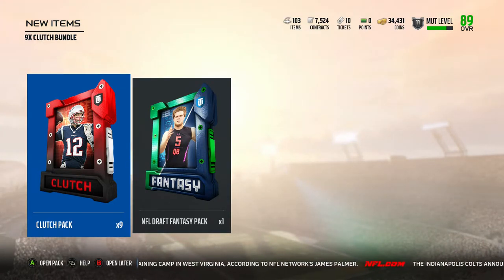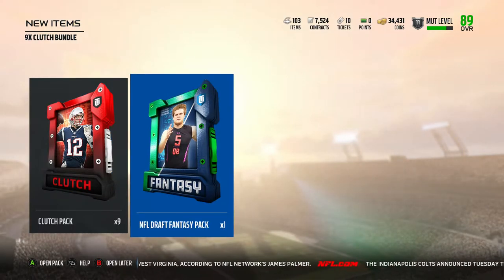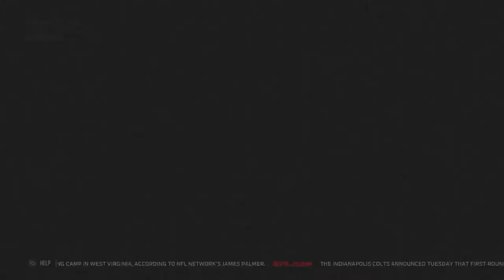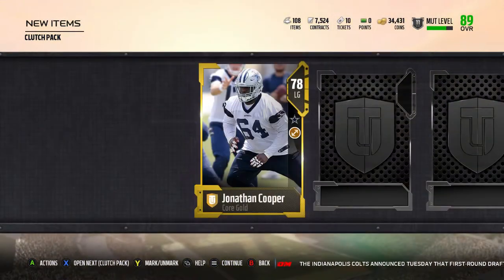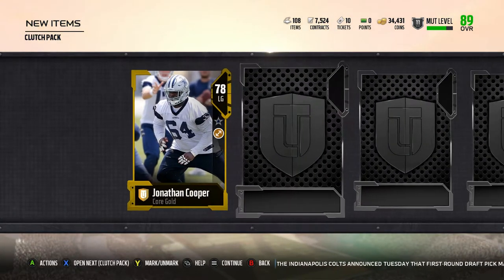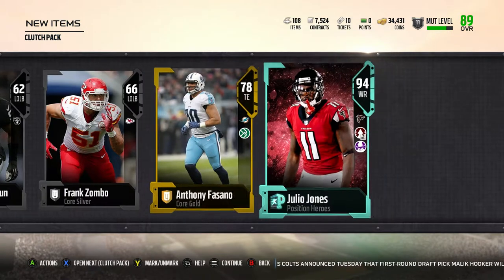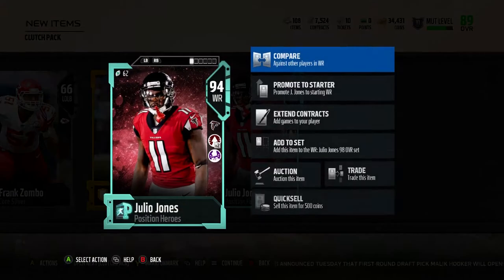Hey, how's it going everybody? We're back on Madden Ultimate Team. We got nine clutch packs and an NFL draft fantasy pack. I don't play Ultimate Team often but I do like ripping through some packs once in a while just to see what's out there. Oh look at that — positional hero!